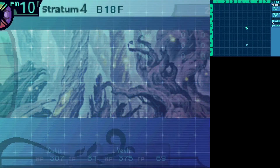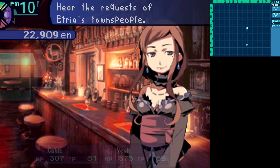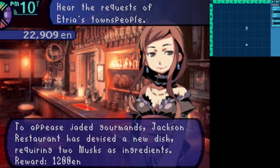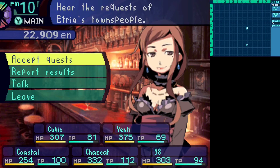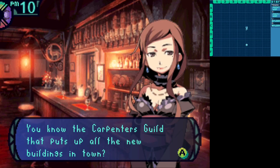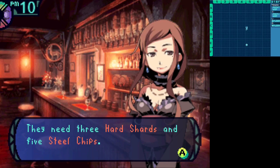Before I end it, we're going to go back to town. I'm going to sell some stuff and accept some quests. Chef's Request 2 requires two musks — you can get those from Gold Deers, I believe. Unfortunately, I still haven't gotten one of those yet. Under Construction needs three hard shards and five steel chips — yeah, we can do that. Wait, it's carpentry — don't they need me to chop stuff, not mine?